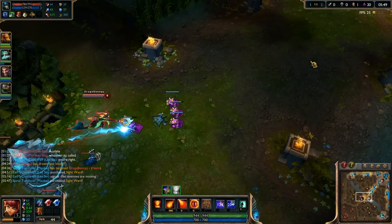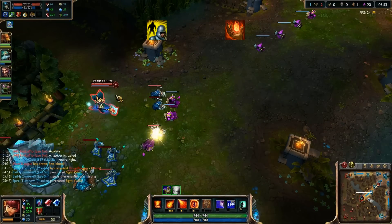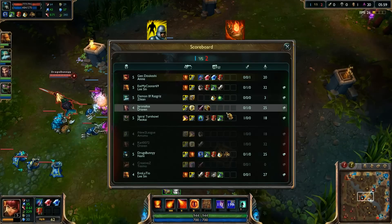Summoner spells are simple: Flash and Ignite. Flash gets you in range for your surprise reign of death and bears, and is also an escape tool if you need it. The second makes things burn more. Might have noticed a bit of a theme here.